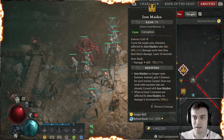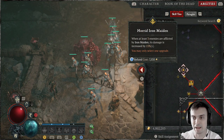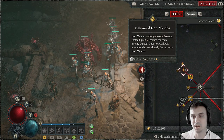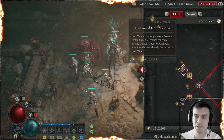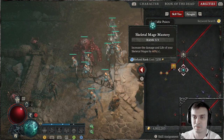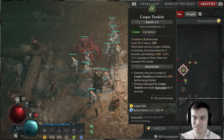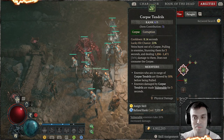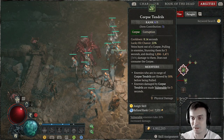Then Iron Maiden — also a pretty good one. It costs no Essence and restores my Essence. Basically, it costs nothing — instead, gain 5 Essence for each enemy cursed. That does not work with enemies who are already cursed with Iron Maiden. So this thing also helps me to generate my Essence back and deal some damage. And of course, on passive, Skeleton Mage Mastery is a must. Then obviously Corpse Tendrils — still my favorite skill. You saw how fast I can use it, thanks to that cooldown reduction from my curse, which is amazing. I can spam this thing probably every 1 second, depending on how many mobs are there. It deals damage and makes the enemies vulnerable.